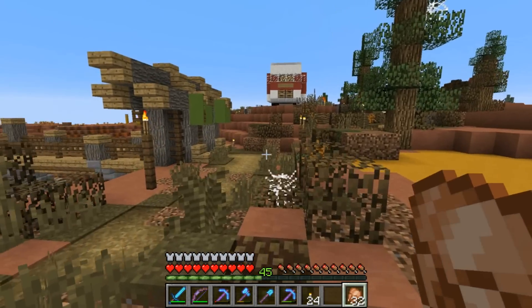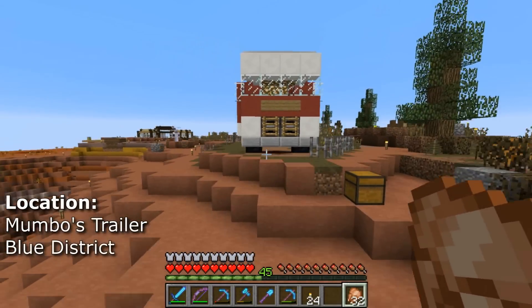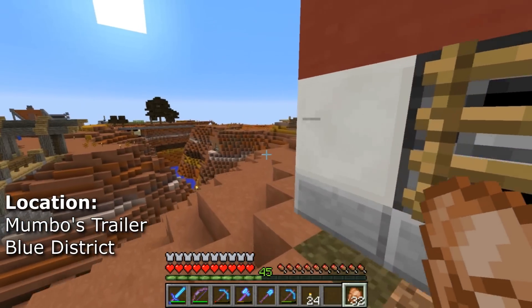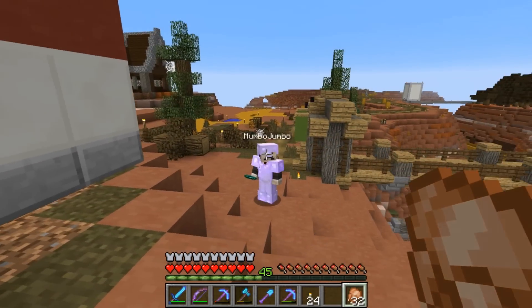Howdy everybody, Cub here, welcome back to Hermitcraft. Today we are going to do a couple of things — first of all, we are going to join Mumbo's Secret Sapling Society.